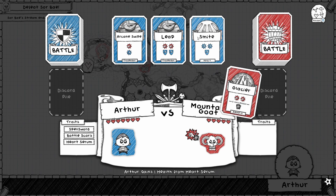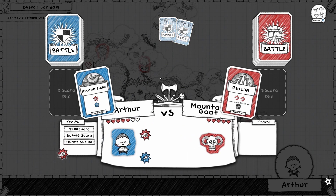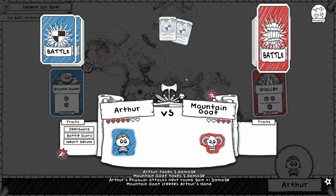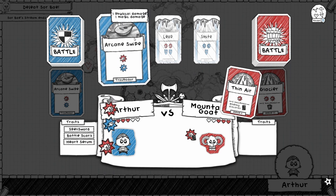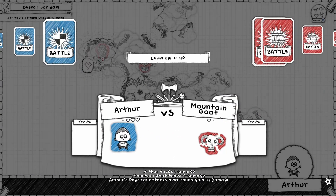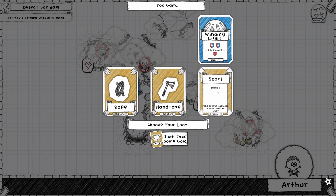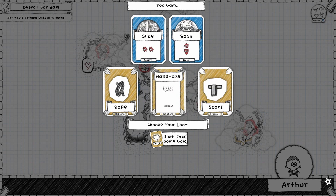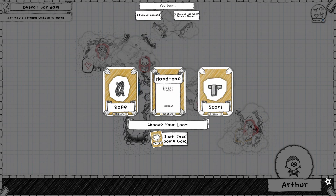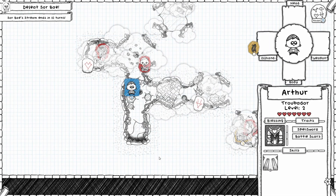No blocking, but an easy win. The scarf, the hand axe, or the rope — let's go with the rope. Bigger hand.